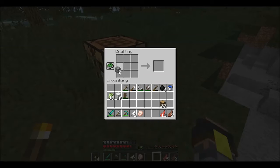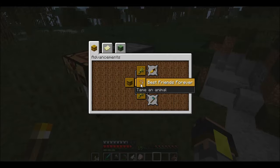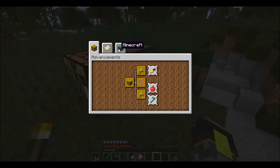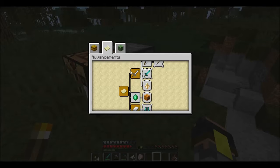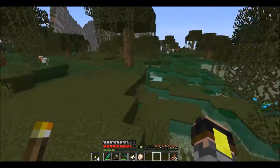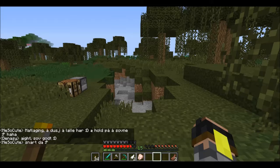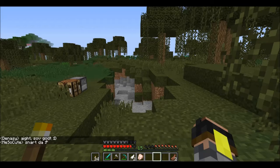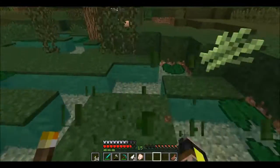There we go - crafting table, furnace, and food, go. Let's take a look at the advancements we have made so far. Got a little bit of chat - we got Adventure. I thought we had some other advancement as well, but... there's so much activity on Discord. But yeah, I'm just gonna go around and collect all of these sugar canes while we're waiting for nightfall. And we will be right back.